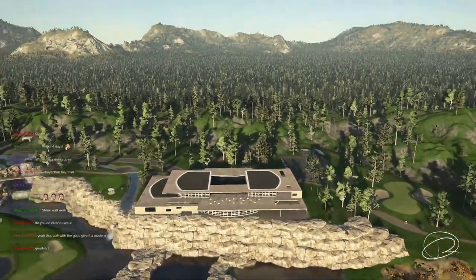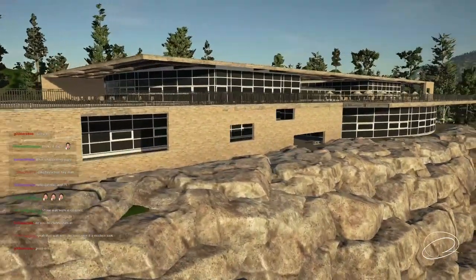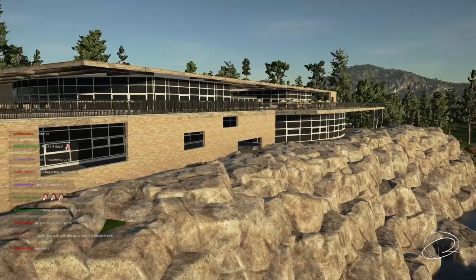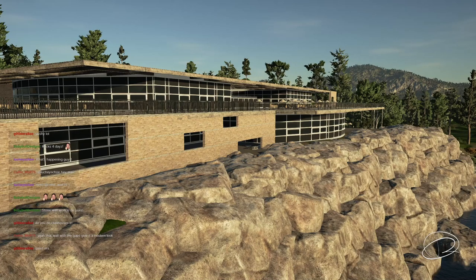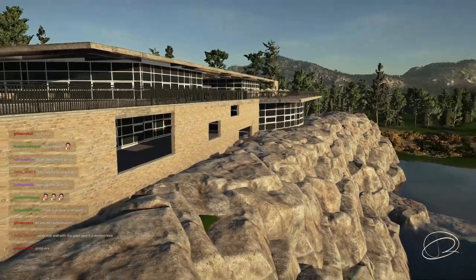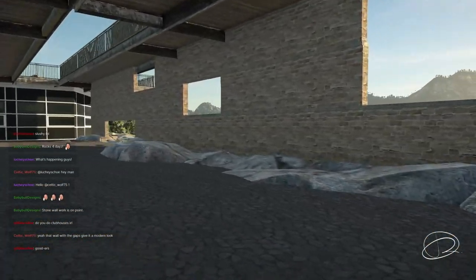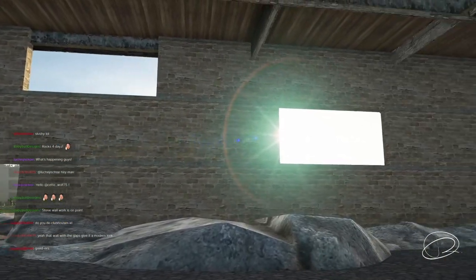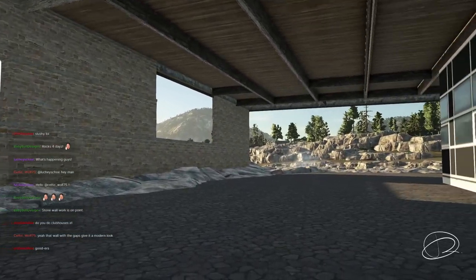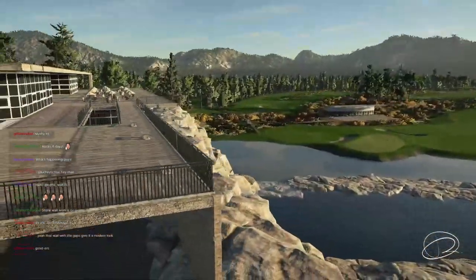Celtic Wolf in chat says the gaps in the walls give it a modern look, and the host agrees. Tyson explains the process for Valada Lua, his course for the national treasure contest: he Googled different styles and looks he was going for. He would build the whole retaining wall to create the look, then pick parts of the wall to take out to make these viewing windows.